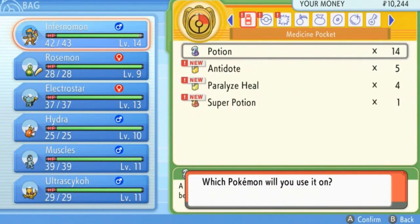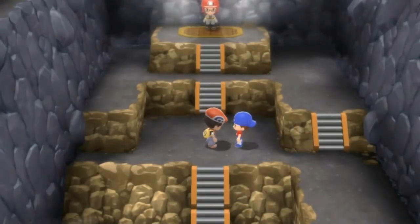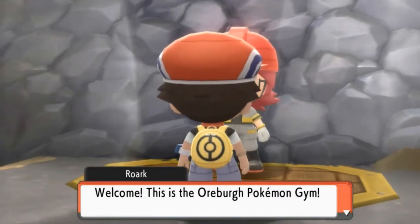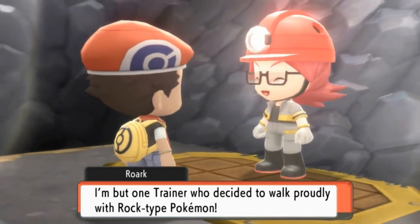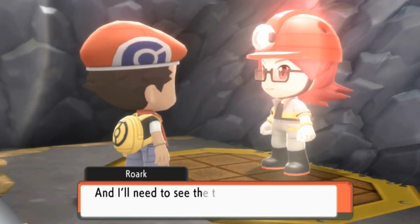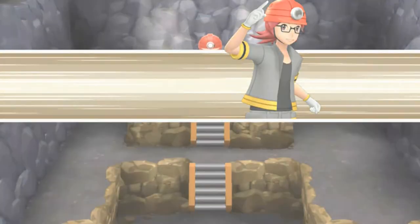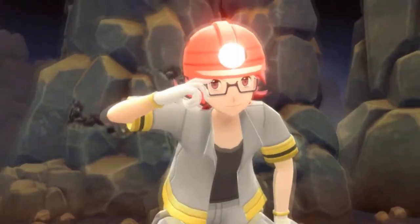Let's go ahead and heal up Monferno Mon. I could call him Monferno Mon — that's probably a good name. But then he evolves into Infernape, so it would be Infernape Mon... I'm so confused guys. Okay, here it is — the gym leader himself. Welcome to the Oreburg Pokemon Gym. He says: 'I'm Roark, the gym leader. I walk proudly with rock-type Pokemon. I need to see your potential as a trainer — let's battle!'